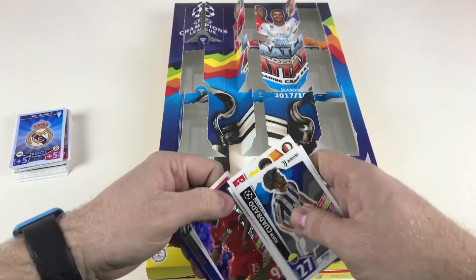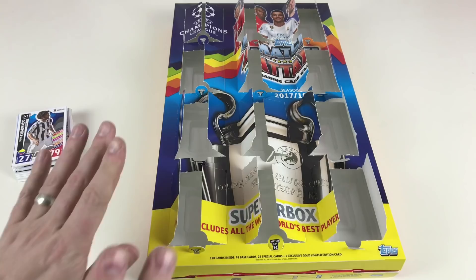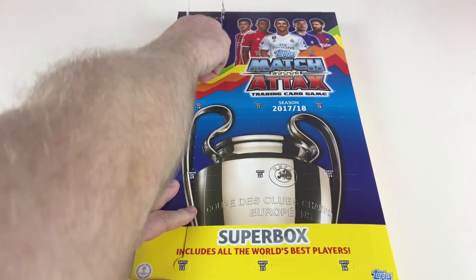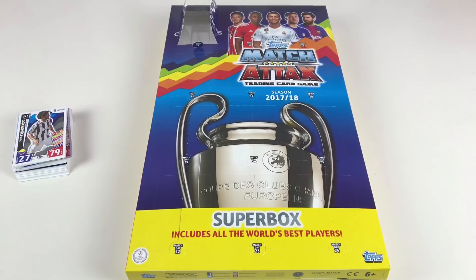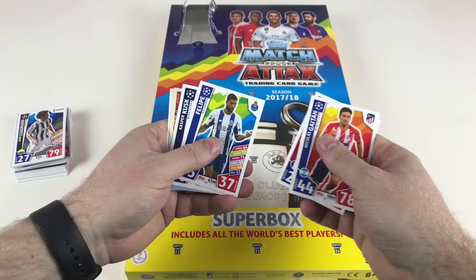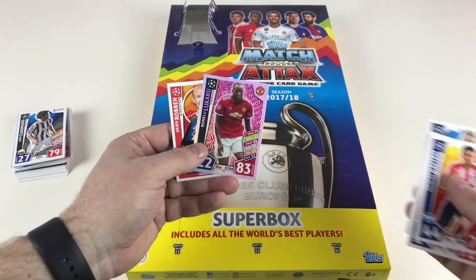We've done one side — side one of our calendar is done. Side two carries on again from the top. There's a stuck one — doesn't want to come out. We've got Nicolas Gaitan, Gregory Defrel, Philippe Coutinho, Kasper Dolberg, and Romelu Lukaku — a hot shot card — and Arjen Robben Pro 11. It seems like every Pro 11 is at the front of the packet.